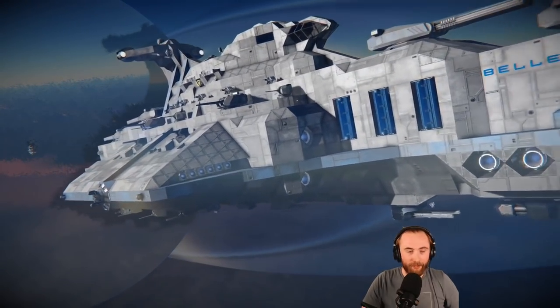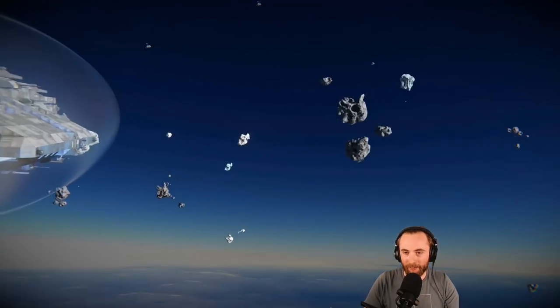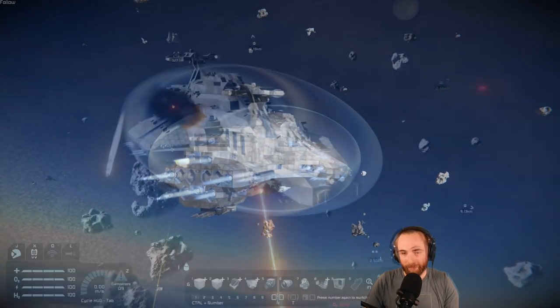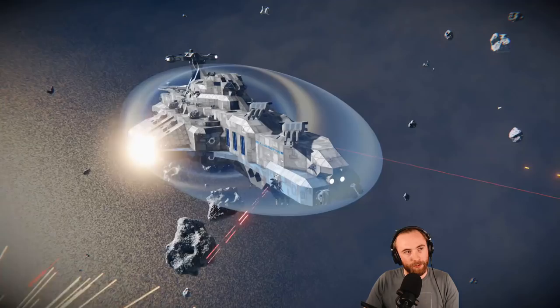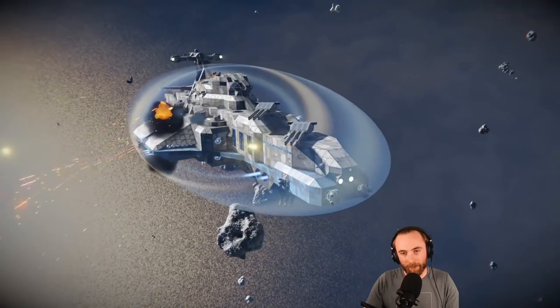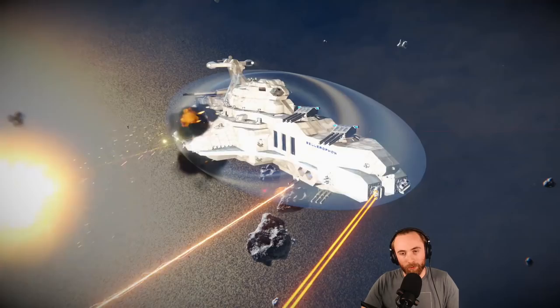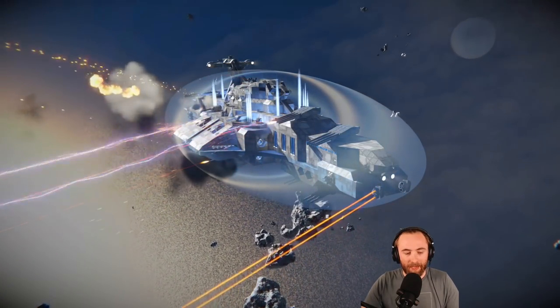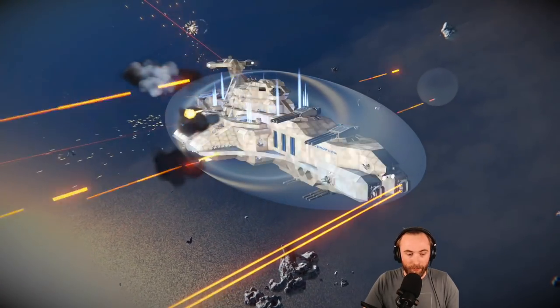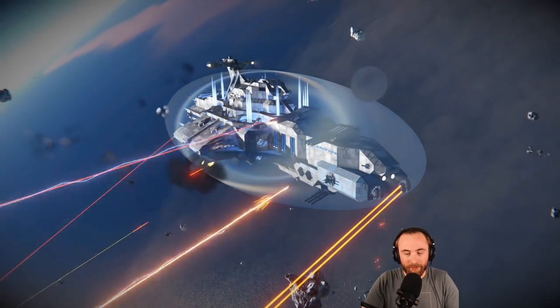Let's have a look — the exhibition match is actually going to happen right now. When I do this, we should be able to switch between the two enemies without any problems. This is something that wasn't properly working in the keen spectator, but the ultimate spectator actually fixes this, so yeah — this is a big difference here.